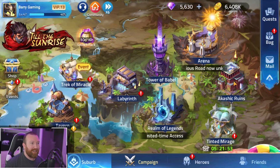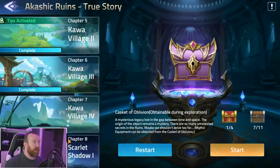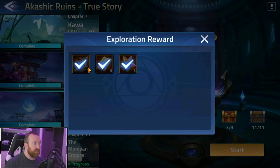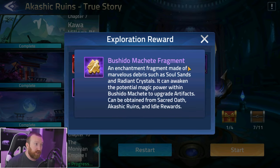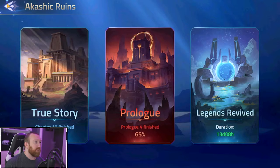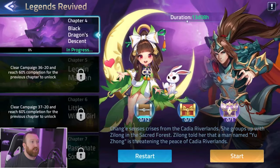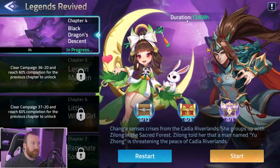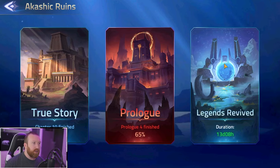Akashic Ruins is where all your puzzles are, and each puzzle has rewards — including artifacts, potions of nature, and similar items. You want to unlock all of them. Later levels reward you with artifact shards and fragments that level up the artifacts you've already unlocked. There's also a prologue section with gear, summons, and advanced essence rewards, and Legends Revive which is the next tier up with more advanced resources, unlocking somewhere in the late 20s to early 30s campaign chapters.